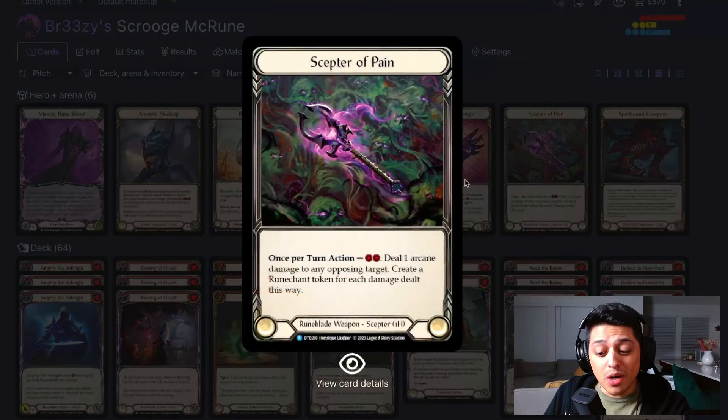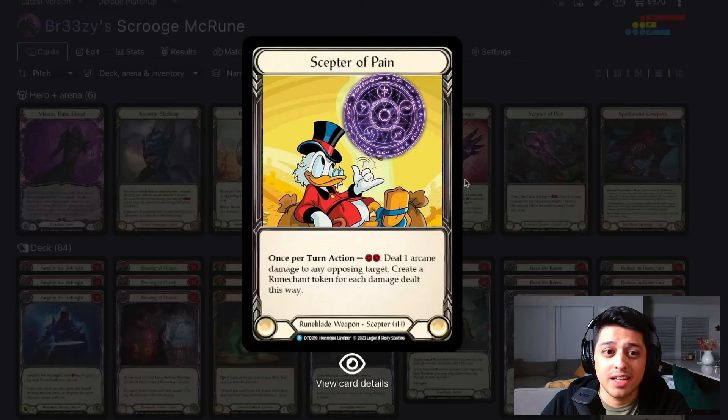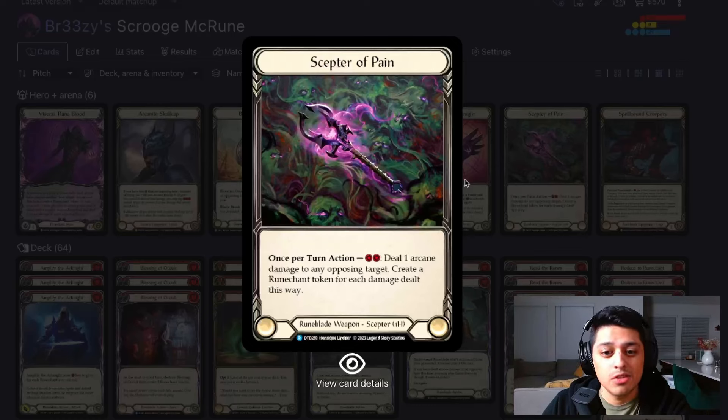Scepter of Pain — we're running this because it is going to preserve our Runechants. The whole name of the game is stack Runechants. This is why we call this deck Scrooge McRune — like Scrooge McDuck stacking coins sky high. These Runechants will not pop whenever we pay two to deal one arcane damage to our opponent. It doesn't have a physical attribute, so it will not pop your Runechants. Late game, this gets really annoying and opponents won't always pitch to it.